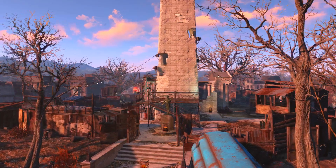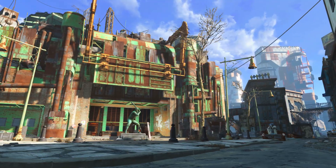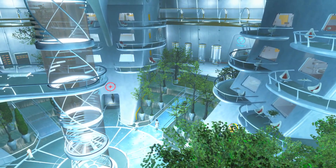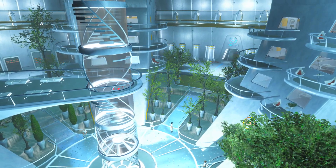Her schedule is Bunker Hill, outside Vault 81, outside Warwick Homestead, outside Diamond City, outside Fallon's Department Store, outside Quincy, inside the Institute, and she may also travel to any settlement that the Sole Survivor has placed a caravan trading post at.